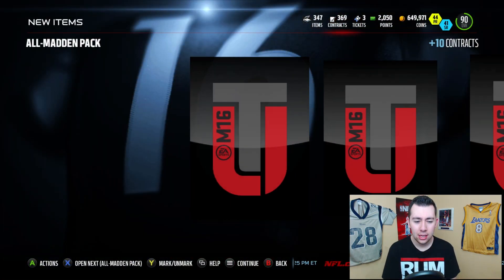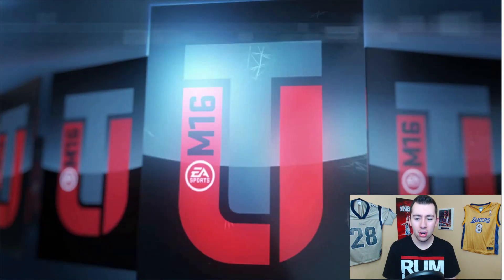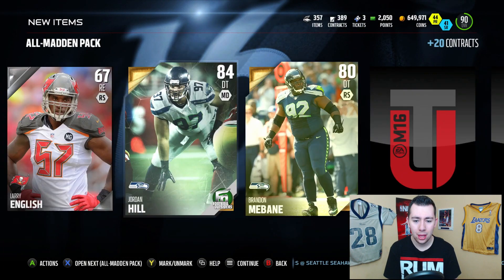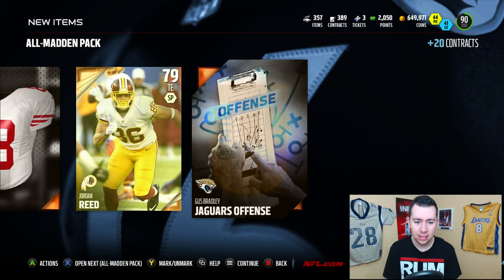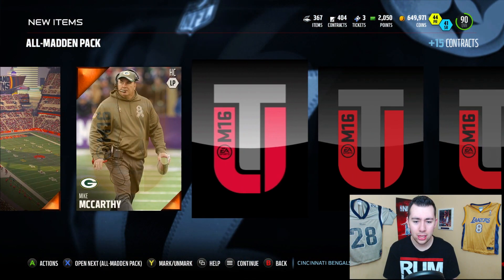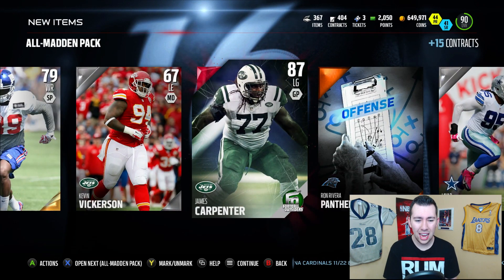I really like these All-Madden packs — they treat me well almost every single time. We get a Kirk; that card goes for a little bit. I'll probably wait to sell because football outsiders are probably gonna diminish the value. Jordan Hill — let's see how this card's looking. No thank you — low block shed, low power move; those are the two things I look for in DTs and nothing here. Maybe we could pull a legend, pull that Jimmy Smith. Football outside looks like an absolute stud and we get a James Carpenter — card's kind of cheap.